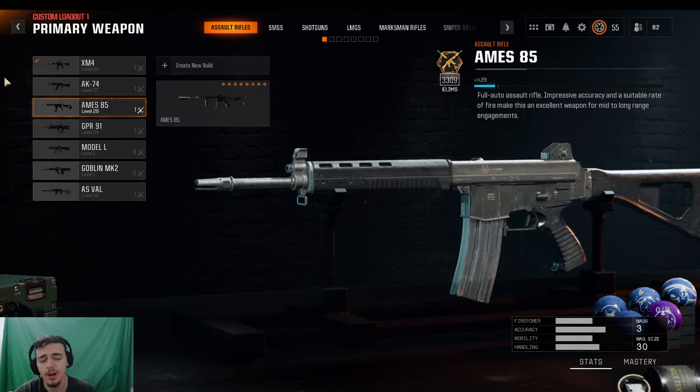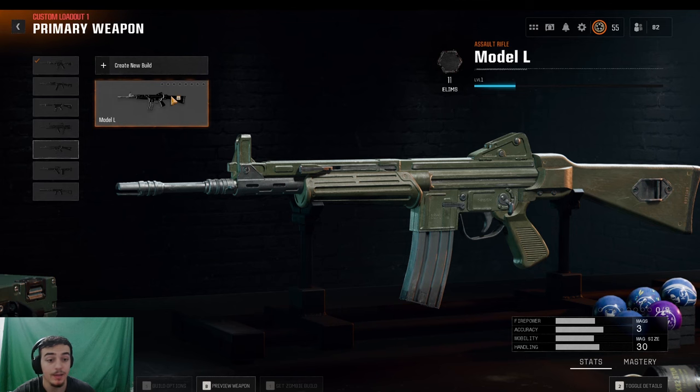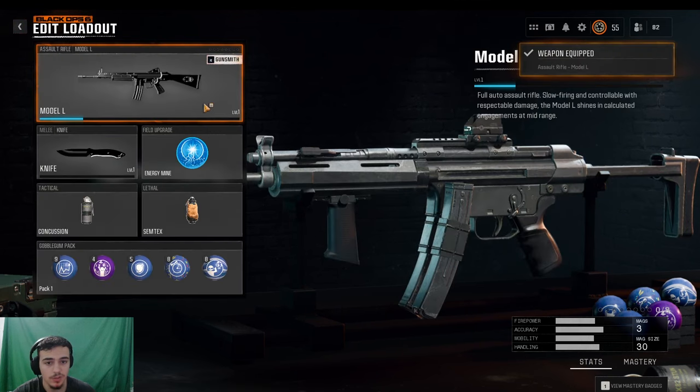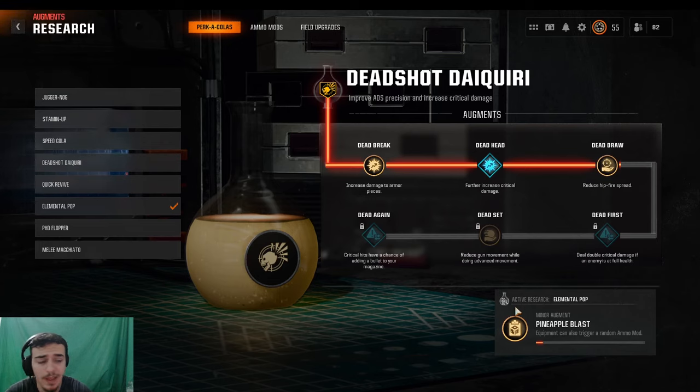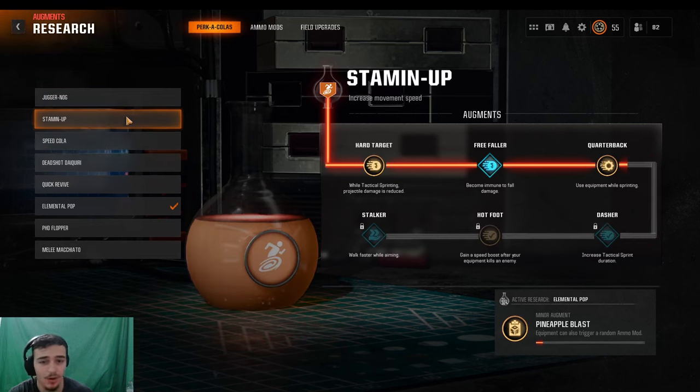I'm going to show you guys the Liberty Falls method. I'm going to be using a gun I don't have gold on yet, just to show you guys the strategy. Before I get into the gameplay, I have a couple of suggestions to make the run a whole lot easier and to get headshots as fast as possible.